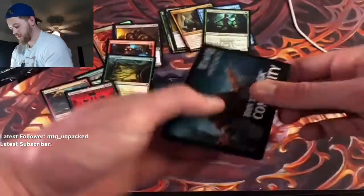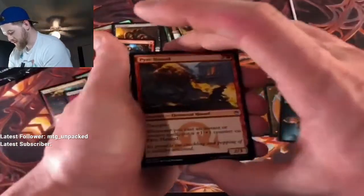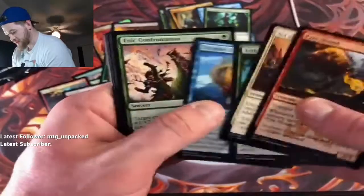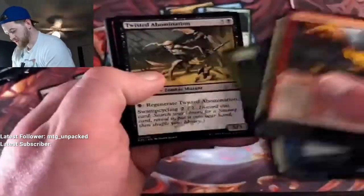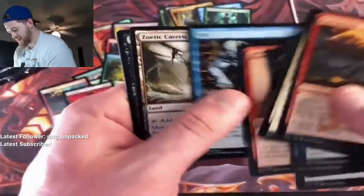Boom, here it is — we're gonna do the same thing. Booyah! All right: Pari Hound, Act of Heroism, Dragon, Twisted Abomination, Jackal Pup, Sift — still love that art.